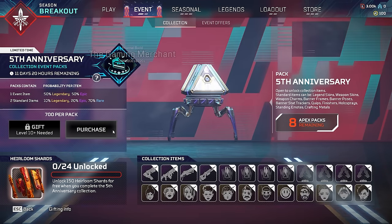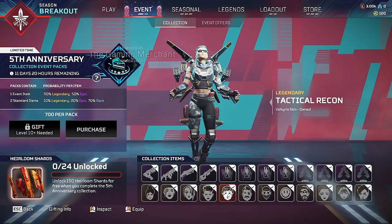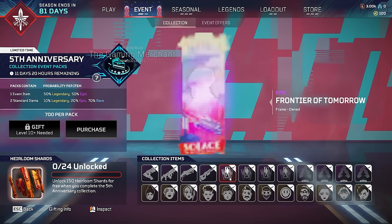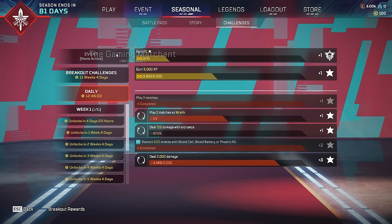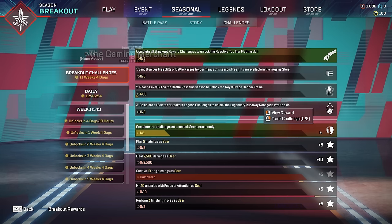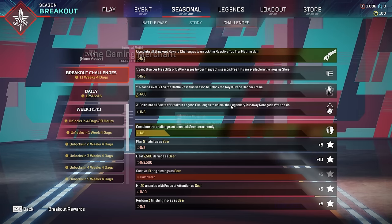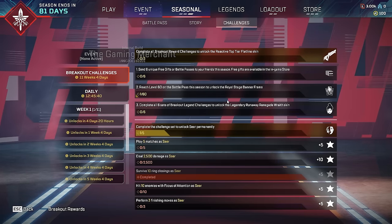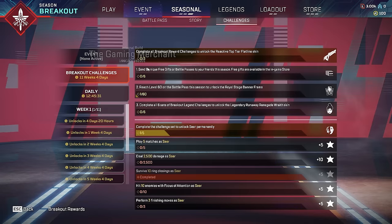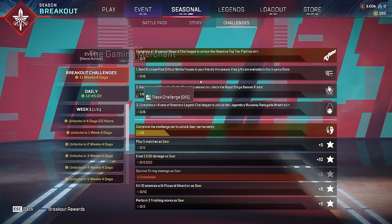That covers all the perks. Season 20 launches with a heirloom collection event where you earn heirloom shards, with quite a few skins available plus some creator cosmetics. There's also a new 'Breakout Challenges' feature — a way to unlock legends for free — and if you complete all challenges you'll earn a free reward. There's also a new Thunderdome mixtape map to check out.